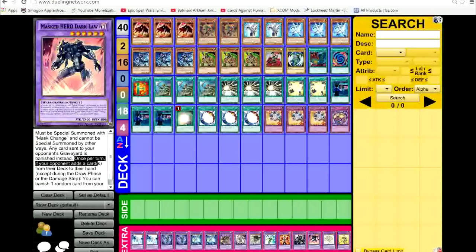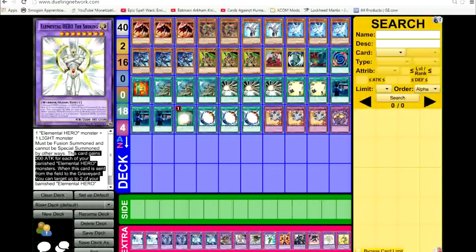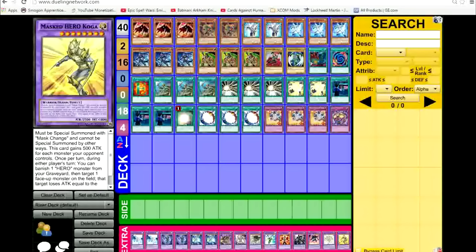I'm going to talk a little bit more than usual on how this deck works. Absolute Zero: one hero and one water monster, main effect — when this card leaves the field, destroy all monsters your opponent controls. Acid: when it's summoned, destroy all spells your opponent controls and all monsters they control lose 300 attack. Dian requires a water monster — when used through Mask Change with a water hero. He requires an earth hero — when this destroys an opponent's monster by battle and it's in your graveyard, special summon one hero from your deck. That's how you special summon Shadow Mist.